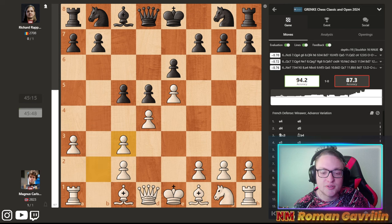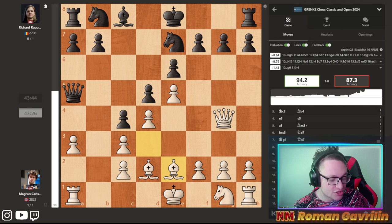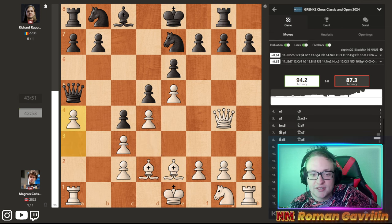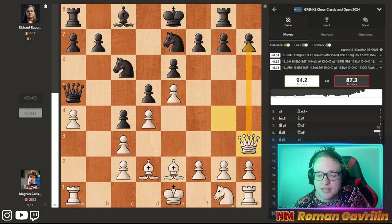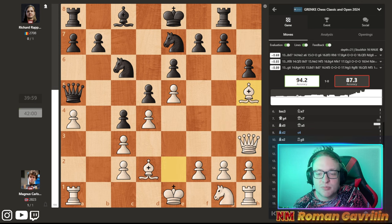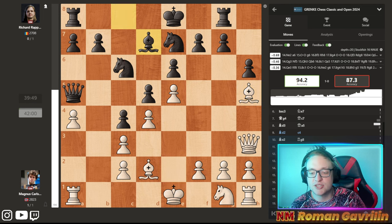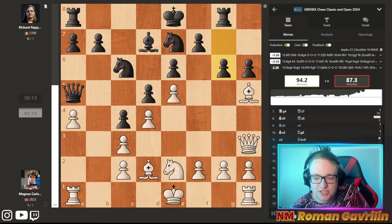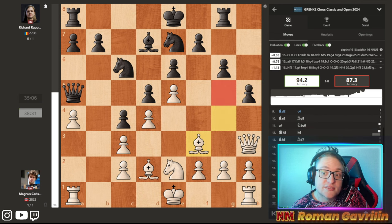Early on, Magnus took a huge advantage. In this position, Be2 is played, Rg8, a4, knight f6, Qh3 attacking the h7 pawn, h6, bishop h5. Magnus has an advantage: knight e2, g6, bishop g4, h5, bishop f3 — dark squares are really bad.